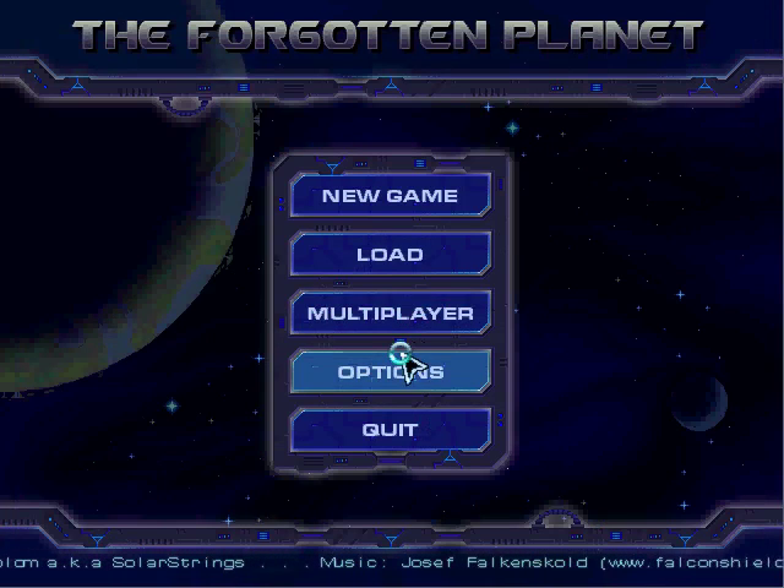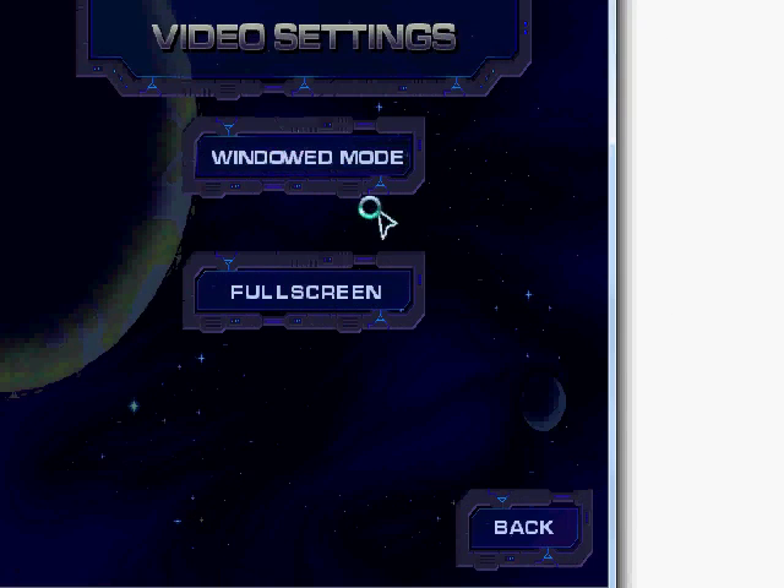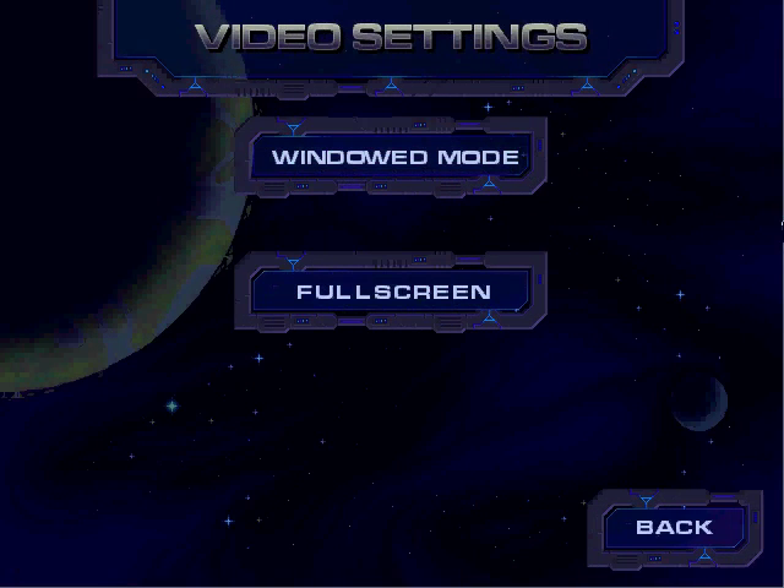Now we can go to options — video settings. Here you can select between window mode and full screen mode. If I drag this to make it smaller like that, you can just press window mode again to get it back to the correct size. We can actually scale the window to any size you want.